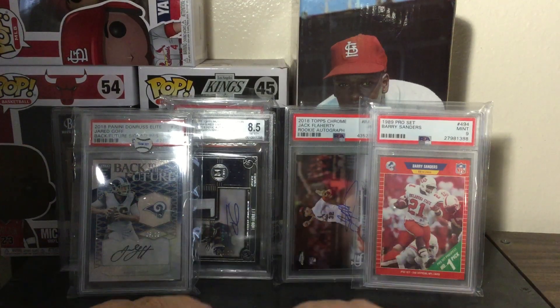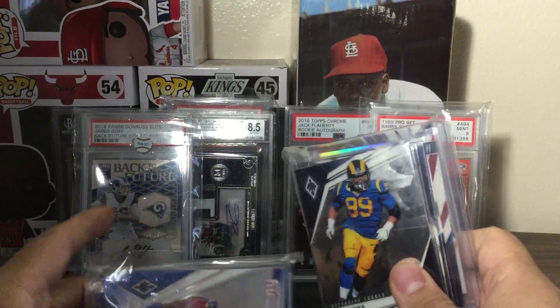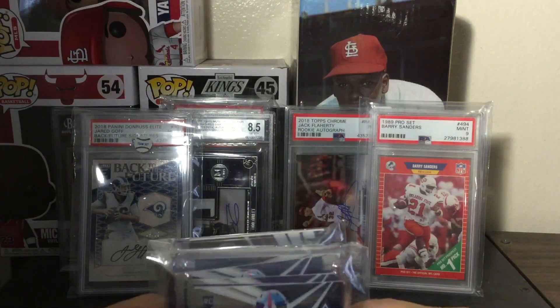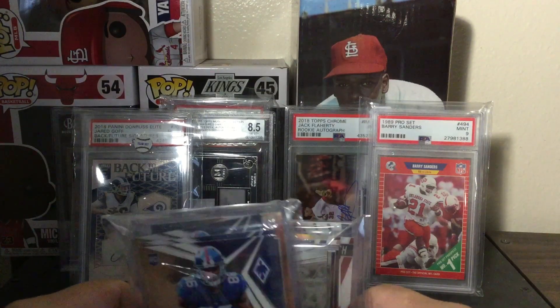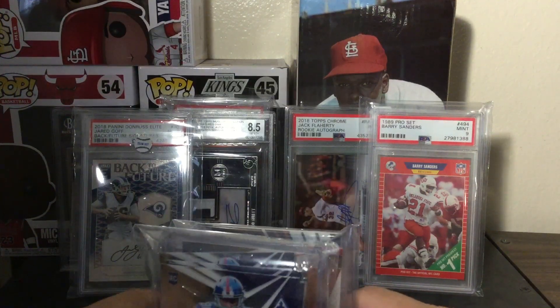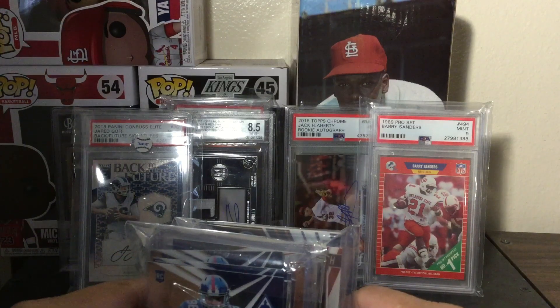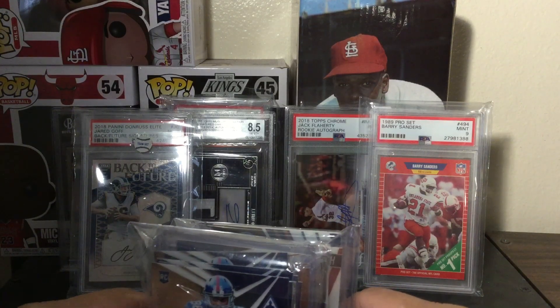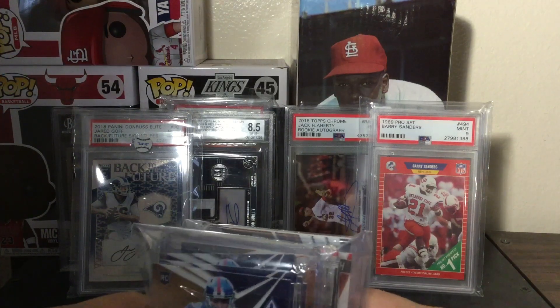Hey, what's up guys, Adam back with another video. Today I have another box break result from a 2019 Phoenix. I got the Rams and the Giants. I was pretty disappointed that I did not pull a Daniel Jones auto, but it's okay. This was the second case — the first case he broke, he pulled a Daniel Jones auto, and I figured maybe it would happen again on the second case, but with my luck it didn't.